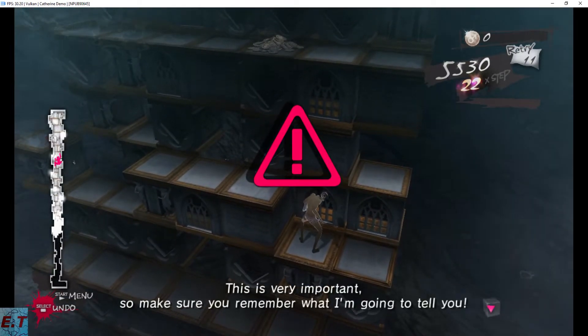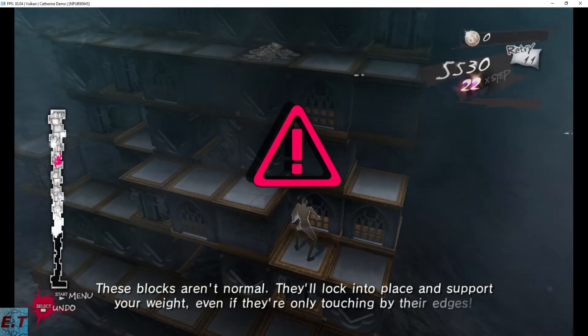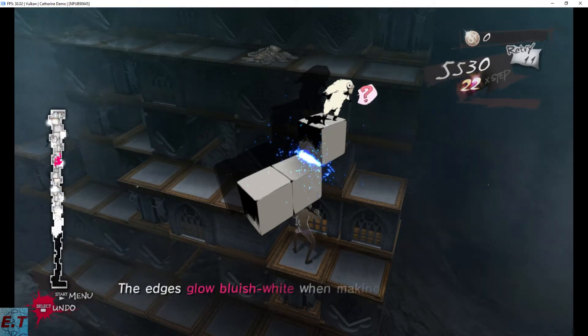This is very important, so make sure you understand it. These blocks aren't normal — they'll lock into place. They connect at the edges. Even if a block has nothing directly under it, the edges glow bluish white.